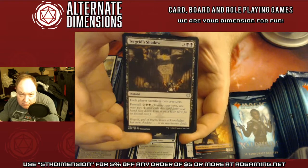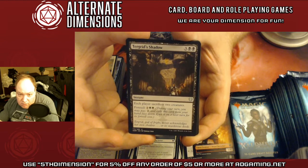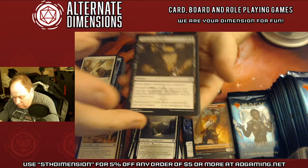I heard this card's busted in limited — Terrorgrid Shadow. It's a five mana instant. Each player sacrifices two creatures, and it has a Foretell cost of two and two black. But instant speed is what blows people's minds.